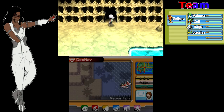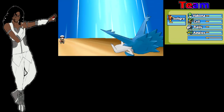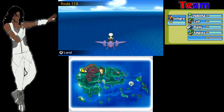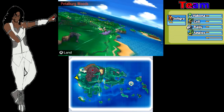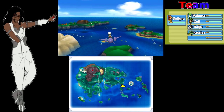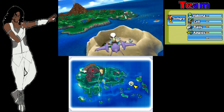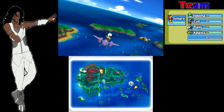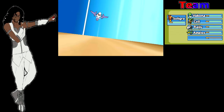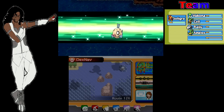We're gonna escape here using the escape rope. Next up, we're going to use the Eon Flute, fly on out of here, and start making our way towards the Elite Four. We want to go in the right direction — wheee, go faster! Alright, this is where we want to go but we obviously can't land here yet, so I'm gonna go land over here on Route 126. Then we're going to hop on Feebas and surf our way over to Evergrande City.